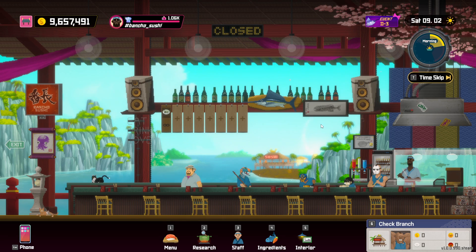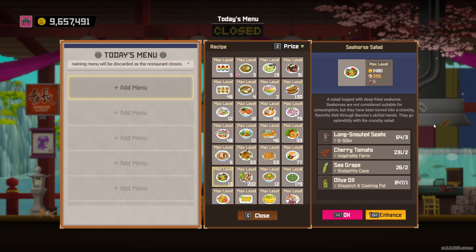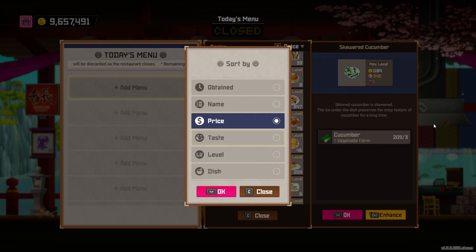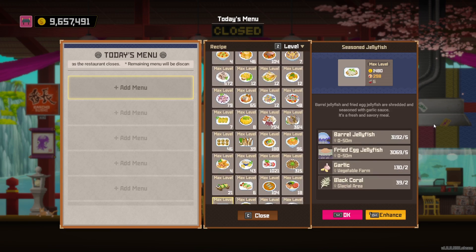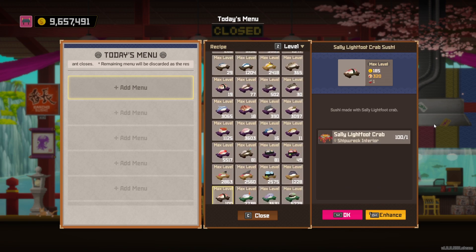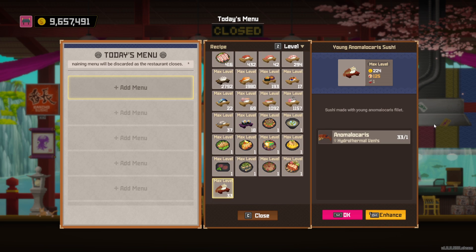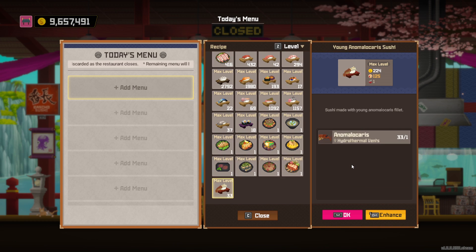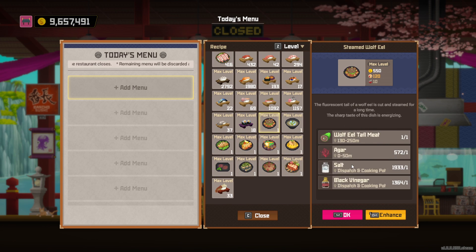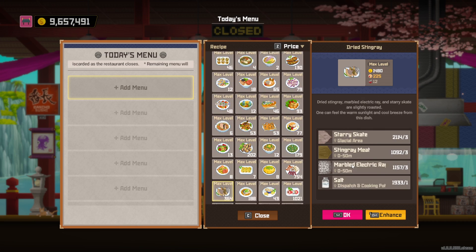Hello and welcome to the definitive Dave the Diver menu guide. When I say definitive, I mean definitive. I have all the dishes maxed out, so with that in mind I will give a guide to what's what. First thing to point out is all these dishes down here, although they say max level, are level 1. Everything above that is level 10. So we're going to organize them by price first, then maybe we'll look at taste afterwards.